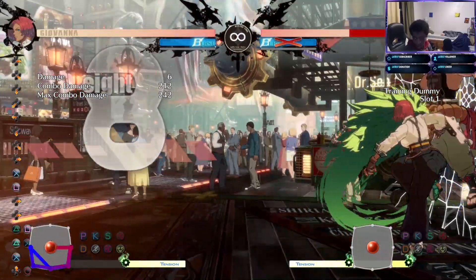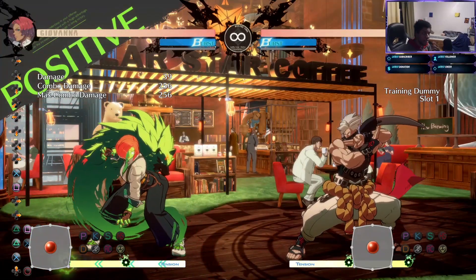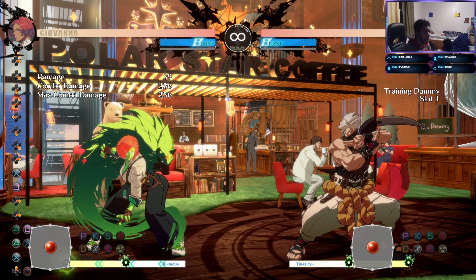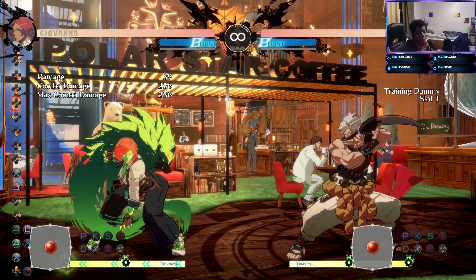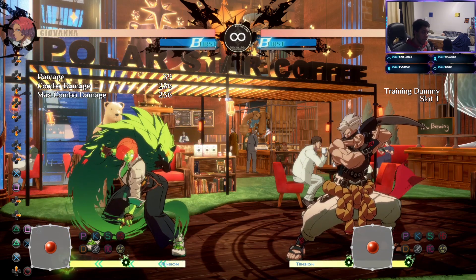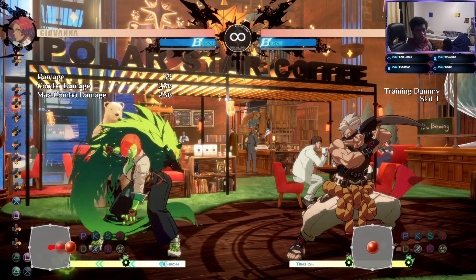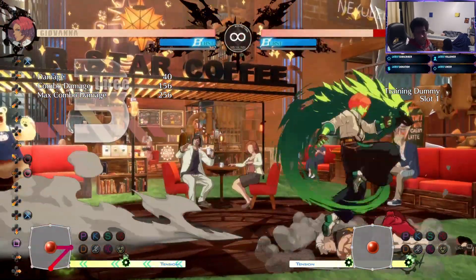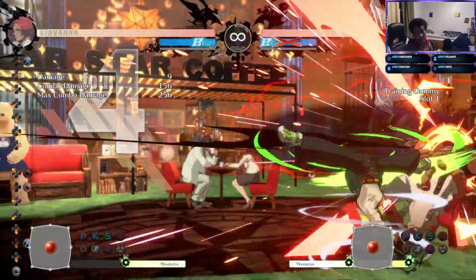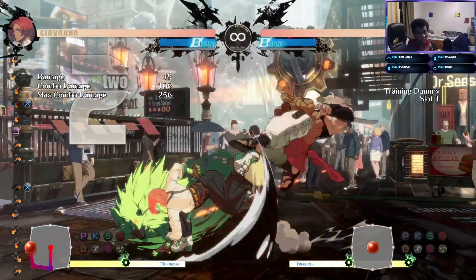There we go — 256 damage. The key is squeezing in those micro walks, not being afraid to apply pressure, and trying not to use RC too much, because even without it you get about 200-212 damage off a wall crush — which is a lot for Guilty Gear. If you catch people on fall-down into the wall splash, there's a ton of stuff you can do.